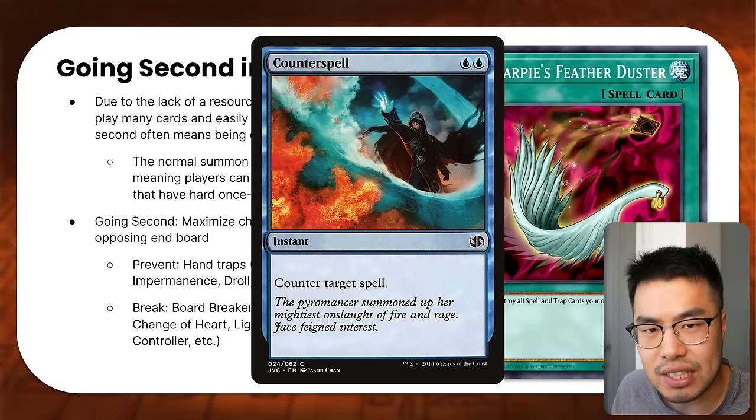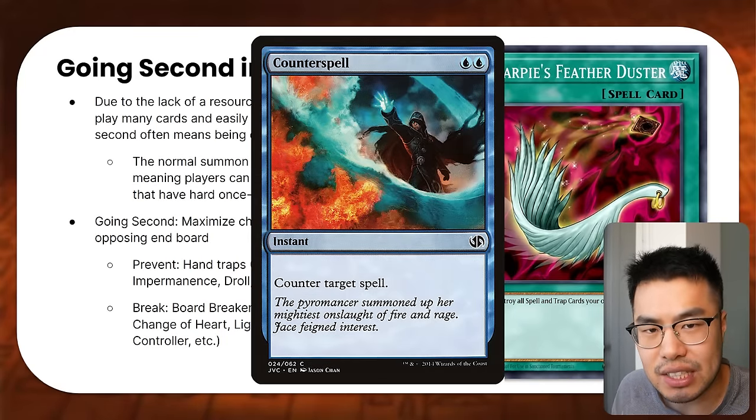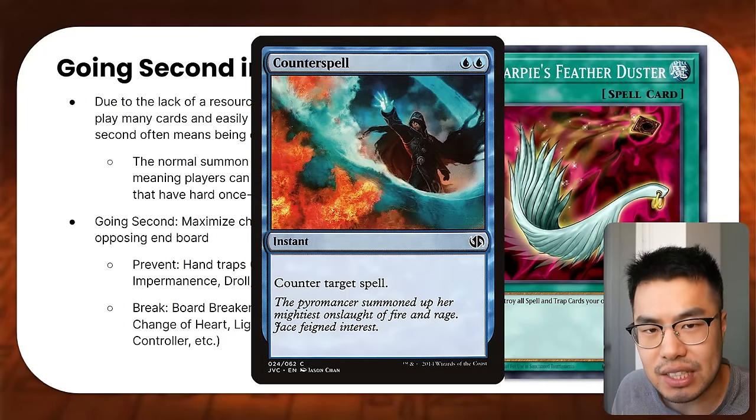Cards sided in should generally fulfill the purpose of pushing through your plays through hand traps going first or contributing to the end boards. If your opponent is siding in board breakers or more hand traps to counter you, you want to side in cards that counter their counters. For example, Manadium players are siding in Manadium Reframing going first to strengthen their end board against board breakers like Dark Ruler No More. Reca players have sided Rivalry of the Warlords, which prevents the opposing player from playing if they control monsters of different types. Voiceless Voice players are also siding Summon Limit for similar protection.